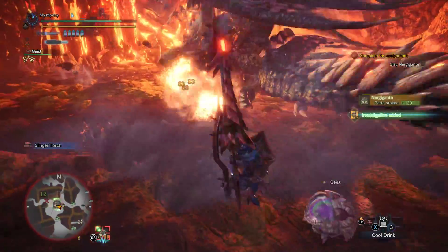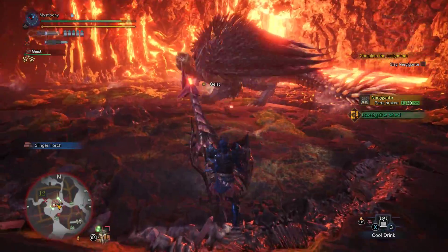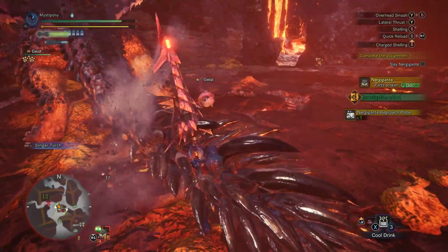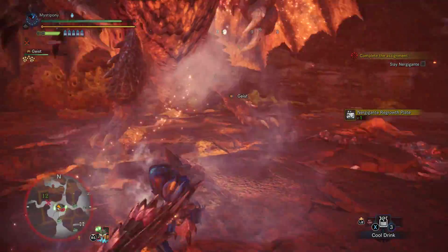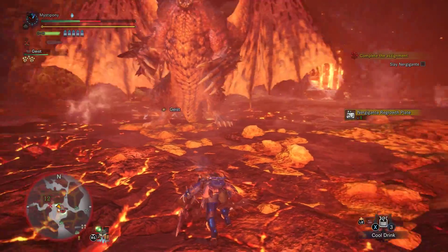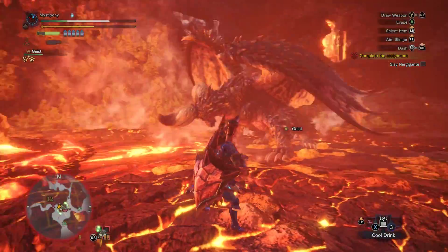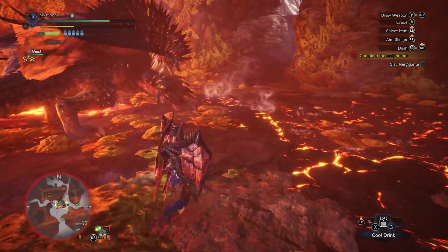If I can get this off — nice! Oh, I don't need to reload — I keep forgetting Wyvern Fire doesn't exhaust any ammo, it just has a cooldown. Oh sweet, I broke his head! That hurt. Guard. Get out of here and go heal. Okay, there we go.